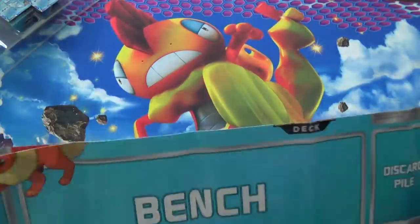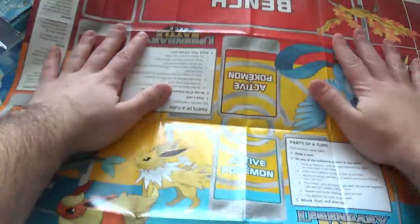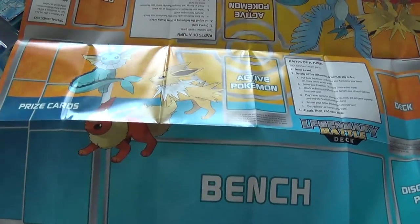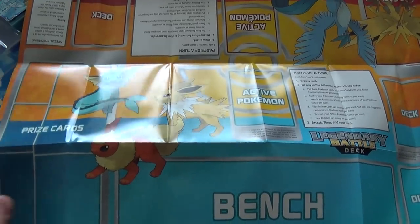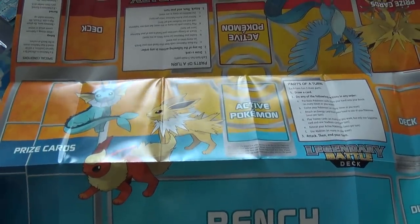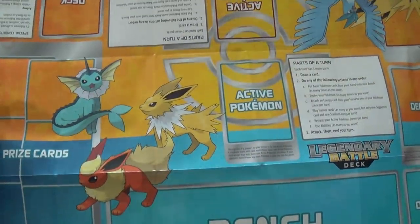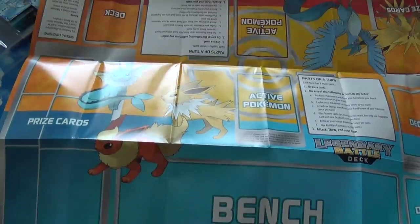It's a two-player battle playmat. A good thing to do with these is just kind of unfold them and leave them unfolded for a while. Put some books on them, see if they flatten out. Or toss them out and get yourself a real playmat - that's usually the way you want to go. So you got Vaporeon, Jolteon, and Flareon, which was also kind of a weird key symbol for Pokemon Go. I guess because Eevees were pretty easy to catch. Still are.